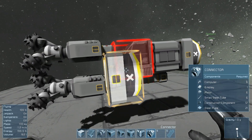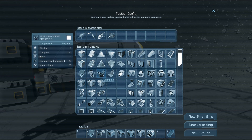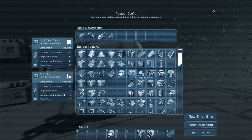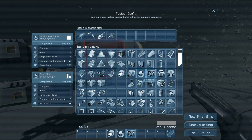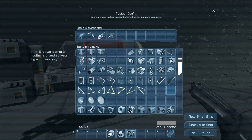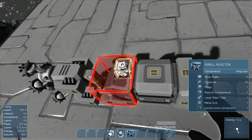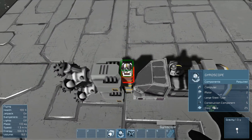What we need to do now is add thrusters, a gyroscope, and reactors — and that's basically it. I like to put my gyroscope somewhere near the cockpit; maybe we'll add one here as well.